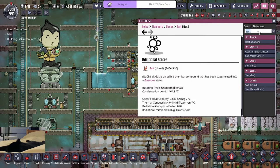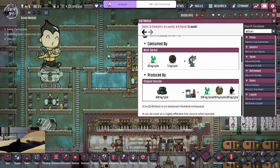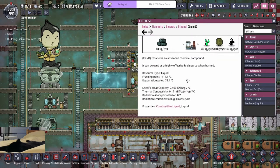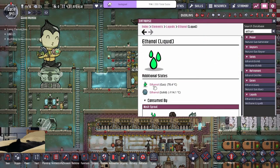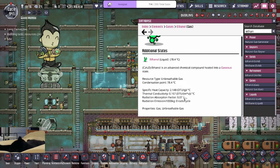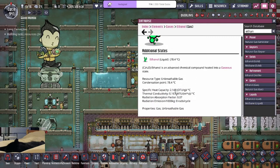Wouldn't you be better off doing that with ethanol, which operates at a lower temperature? Ethanol liquid becomes gas at 74°C — it has SHC 2.46 / TC 1.71 as liquid, then SHC 2.14 / TC 0.167 as gas. Isn't that better? Technically, for a state-change reactor the popular element is ethanol because it's a lot lower temperature for heat deletion, but it does have a higher SHC so it's harder to do its thing.